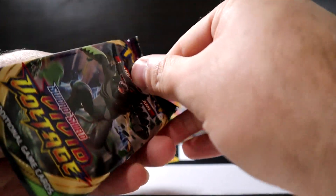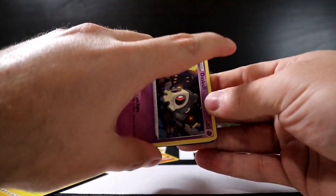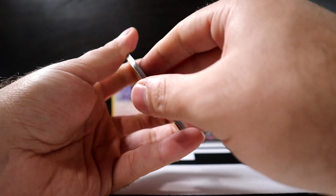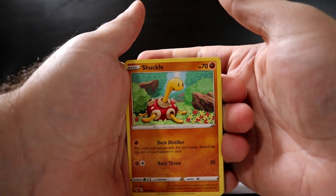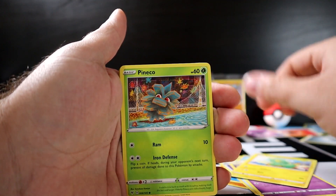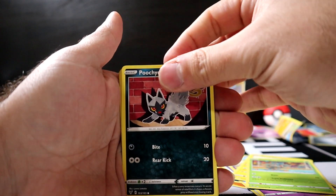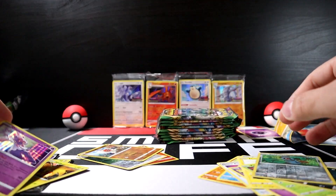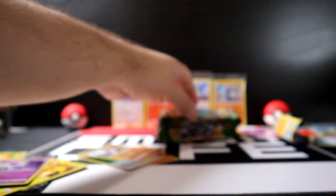Next pack — we've got quite a few left, bear with me. I know it's a long video, but it helps me out and I know you guys like helping people. Pulls: Cramorant, Dromrodom, Duskull, Electric, Pineco, Pujiana, Beldum, and Dancy.